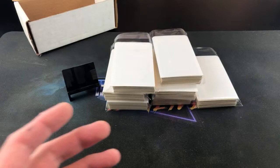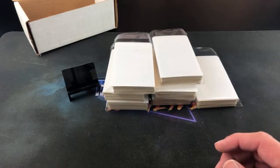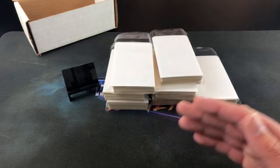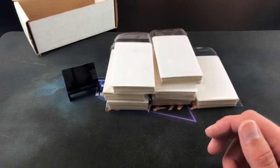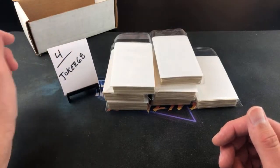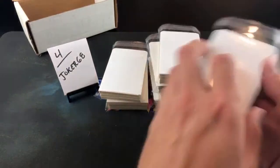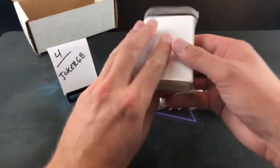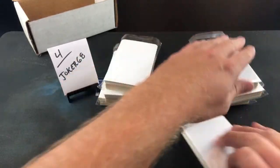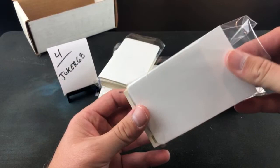That takes us on to pack number four. The hits keep coming right away. There are only a few packs without rookies, and for those I tried to include an instant winner of some kind to keep it even. Joker 68, you're up next — I don't know if Kurt's in here or not, but he has two spots in this break. Let's do this one, Kurt. Good luck.